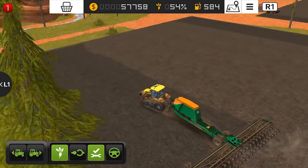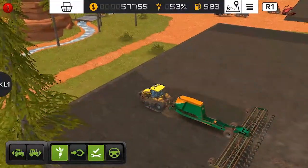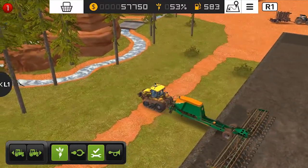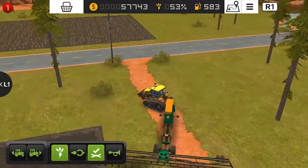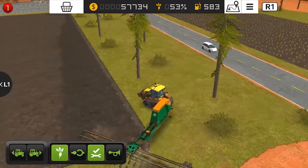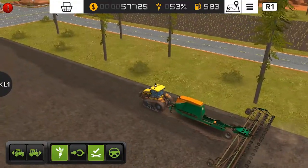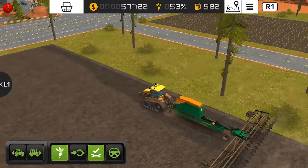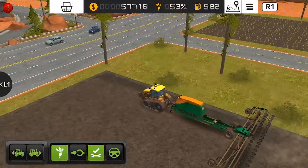I really don't know why this turning issue is happening, sorry about that. The machine doesn't allow you to turn very quickly. I've mentioned this so many times in gameplays — it really disturbs the flow of your working speed. Finally, this field is almost completely planted with sugar beets, with just a little portion left on the other side.